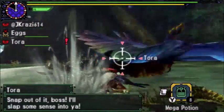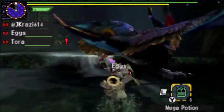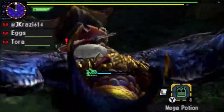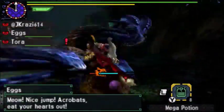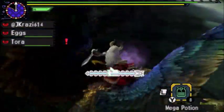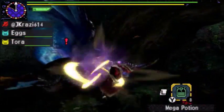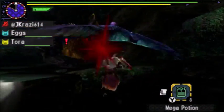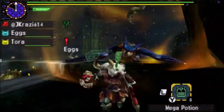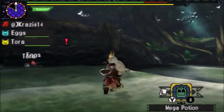Luckily this weapon has a high poison stat so I can keep reapplying whenever I want. There's our first mount, and he's in rage. He looks so beautiful when he's not trying to kill you. Looks like I broke a wing.